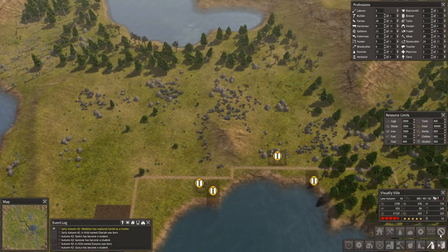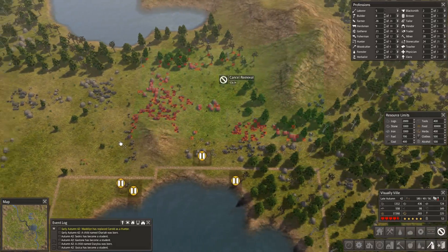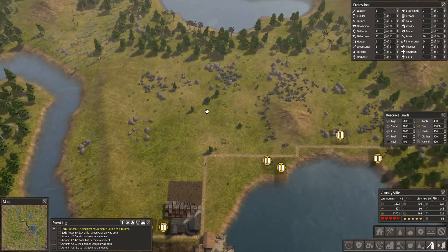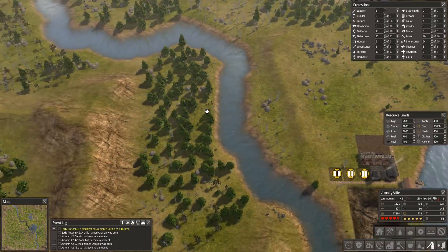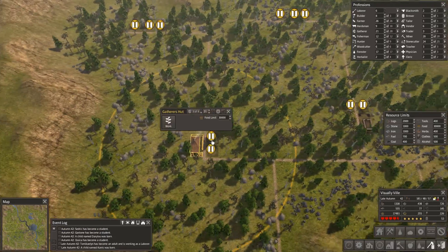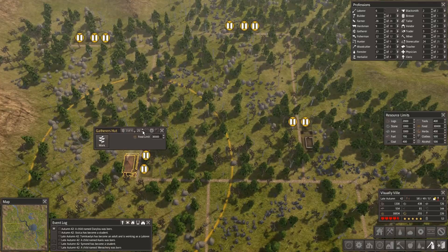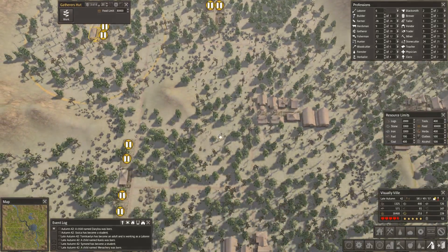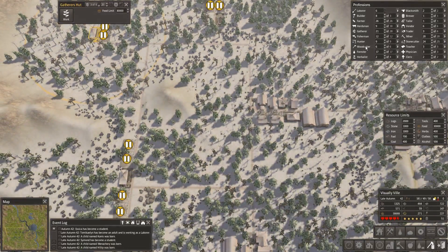I'm going to cancel all of this clearing around here and I may just have them collect up the stone because we will need that for stone houses. Actually, I've built that one there so we need an extra... do we need extra people in that? Or did I already set that up? I think I already set that up.